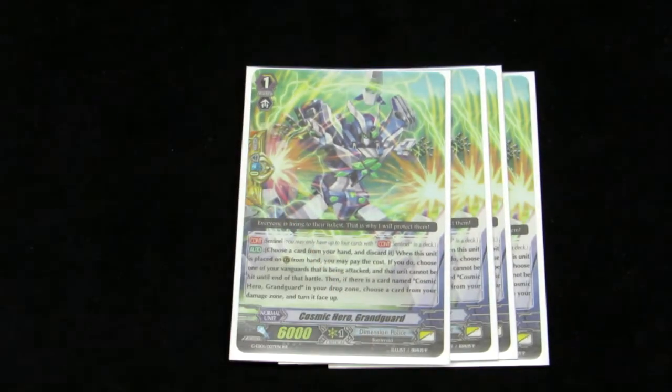And then 4 Perfect Guards — the Unflipping Perfect Guards, Cosmic Hero Grand Guard. Really cool design, and Unflipping in the deck is needed because some of the cards are pretty Counter Blast heavy, and you always want that last Counter Blast just to make things a lot more bearable towards later game.